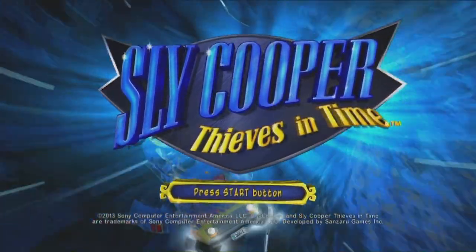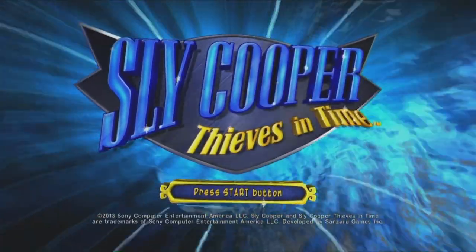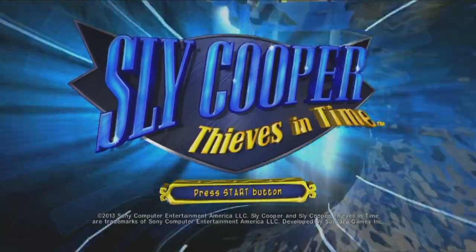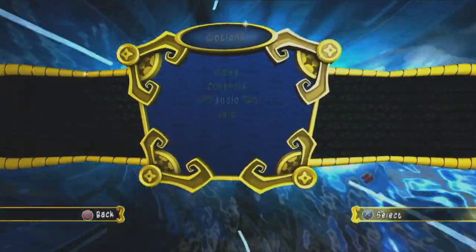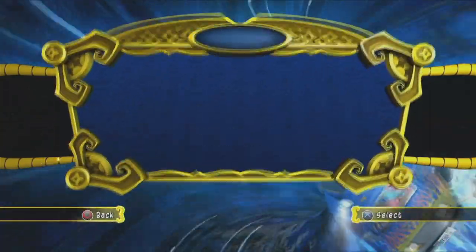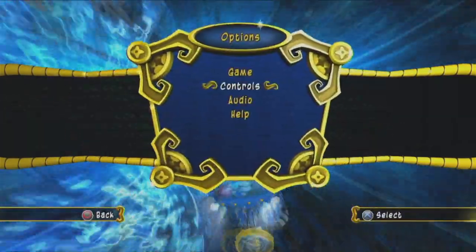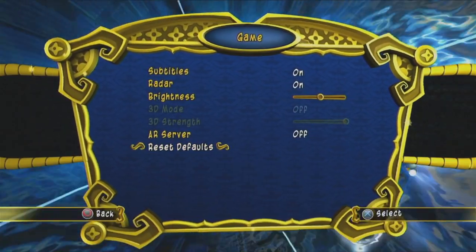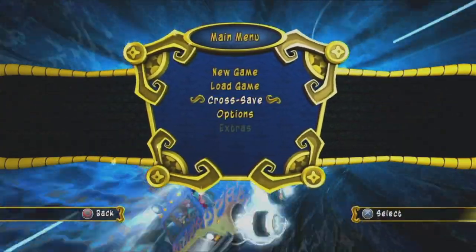Anyway, welcome to Sly Cooper Thieves in Time. This is going to be a 33 or 34-part playthrough, not including an autonomous, which is gonna be like 35 parts. We're gonna be tackling 100%. I'm just gonna double-check to make sure all my settings are right. The most important one is Subtitles, which you can find in the game section — it is on. I sometimes like to double-check with games.